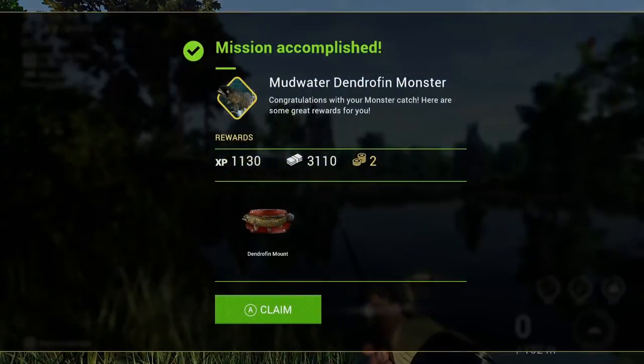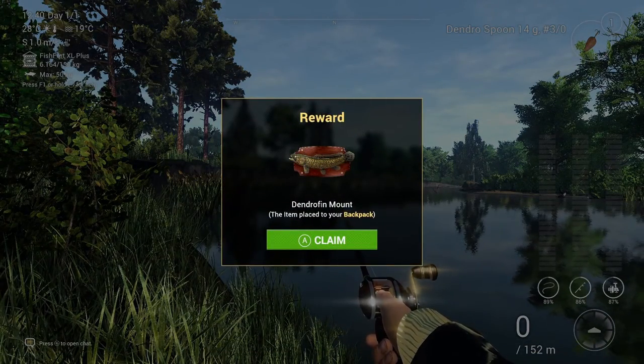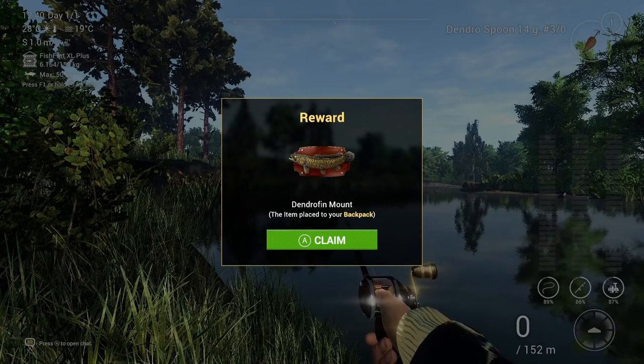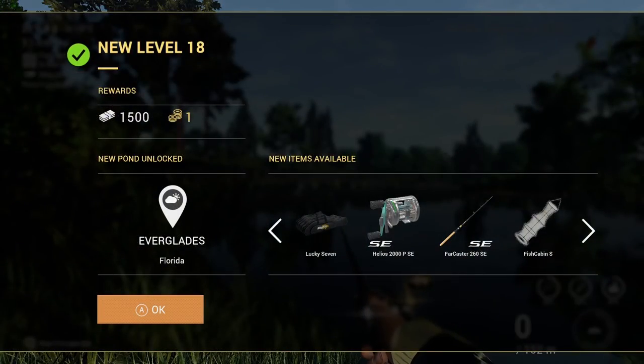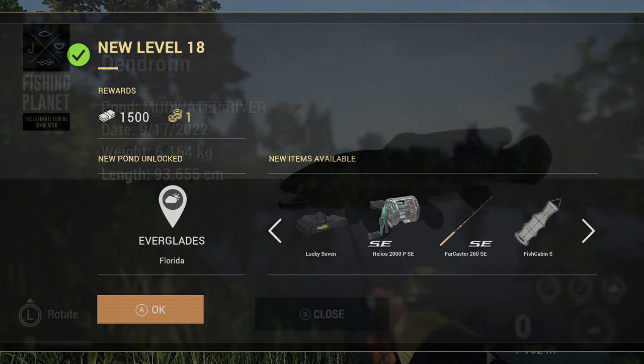I've kept the fish - mission accomplished: Mudwater Dendrofin Monster. Congratulations with your monster catch - here are some great rewards: two bait coins, 3,110 cash, 1,130 XP, and of course the Dendrofin mount. This was a really awesome mission and a very cool monster fish. This one definitely felt a little more out there than the first two, and I'm curious how much more out there these monster fish are going to get. I ended up leveling up to level 18 as well, which is always handy - I'm trying to level up as quickly as possible, so a level up after catching a monster fish is a nice bonus.